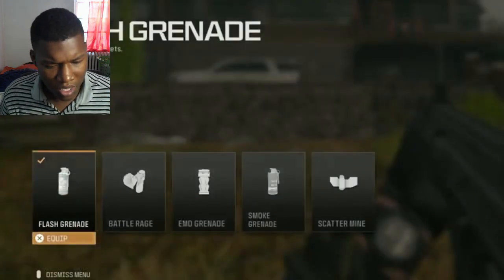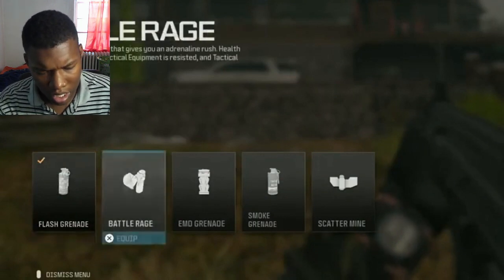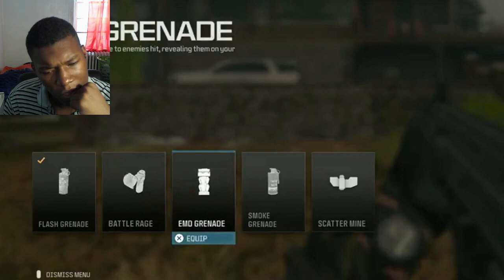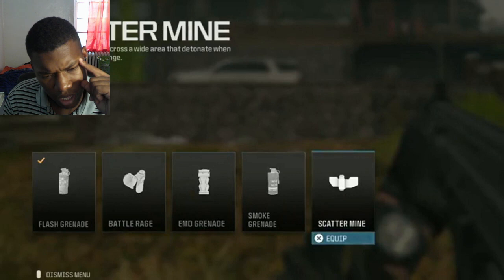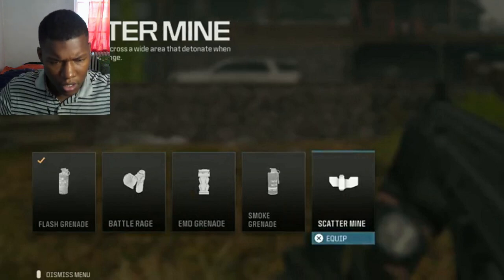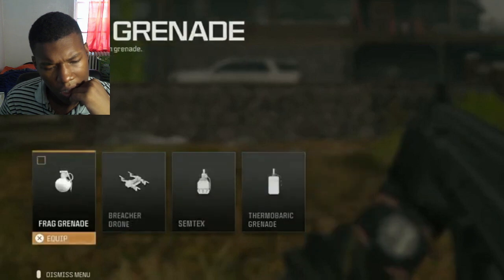The first tactical is a flash grenade — very straightforward, like every Call of Duty game. Battle Rage is once again the exact same thing we had in Modern Warfare 2. The EMP grenade is a bit new — you throw it and it disables enemies' electronics and their HUD. Smoke grenade is a smoke grenade. The last and most surprising one is a Scatter Mine, which was actually a killstreak in MW2. You throw down a set of mines across the floor, and when an enemy runs over them they spread and kill people.